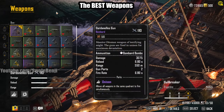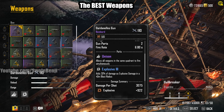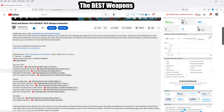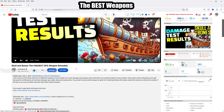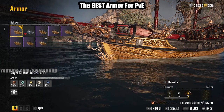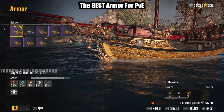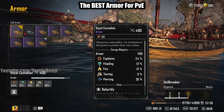If you want to know the stats of the Dardanelles gun — it fires all weapons at once — I have an entire video on this. You can find the DPS test for the highest DPS weapon in my description under Tips and Tricks. Go check it out. Next up is the best armor, specifically for PvE. You may think it's the Black Prince or the Ouroboros — no, it is the Royal Custodian.